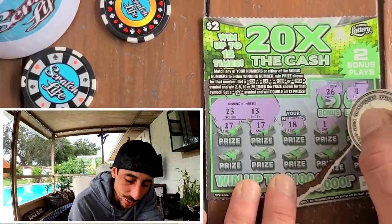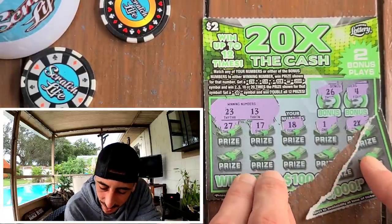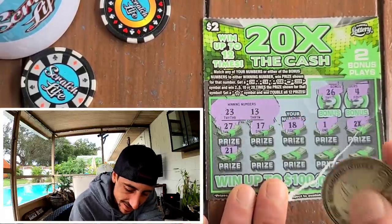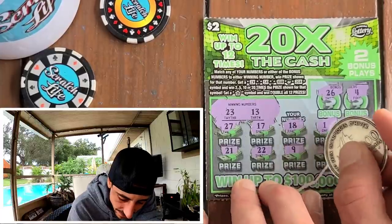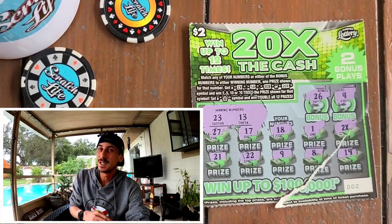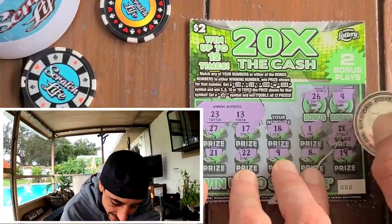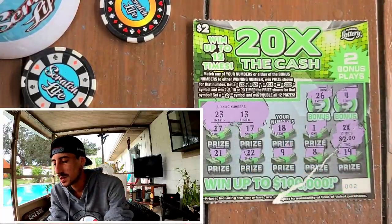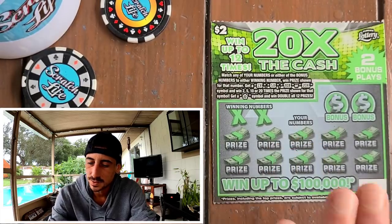Holy smokes — 2X guys, on the broken ticket! Right on the rip, man. Got 21, 22 — are we gonna get another 2X? Got a 9 and a 19, we got our 2X. Let's see what's under it — it's a broken 2X. Smalls for the minimum, it's a $2 winner times 2 — that's $4 bucks! We'll take it, it's a double up, $4 out of $20.